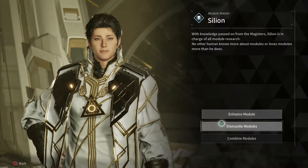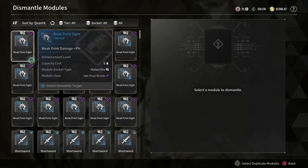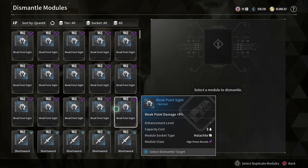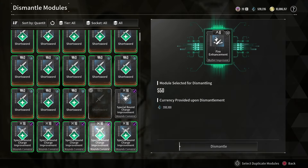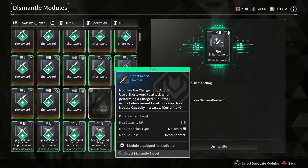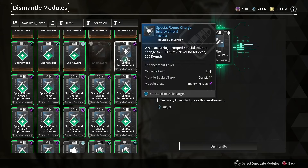So you go to dismantle mods. The best way I personally found is to sort by quantity. Then you can see — for example, the weak point ones — I have about 15 of them. You can click select, and if you click L3 it'll select all your duplicate modules. For example, this one is not selected because it's not a duplicate, and same with this one.